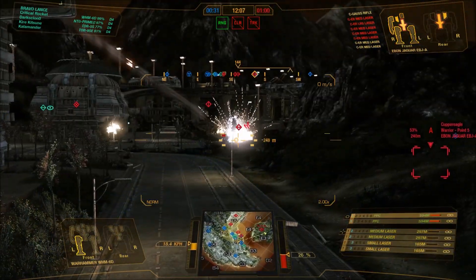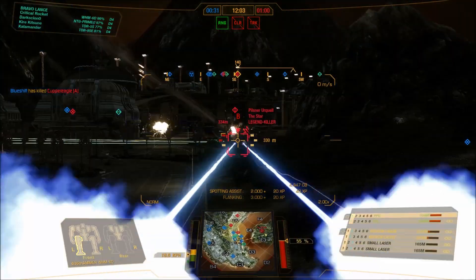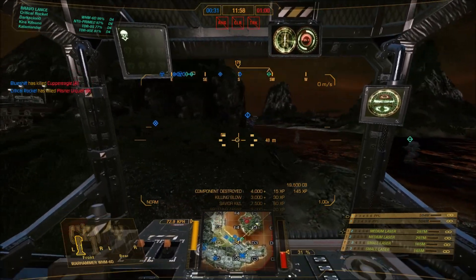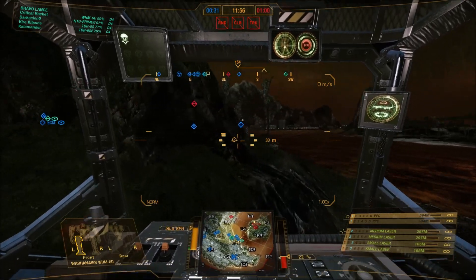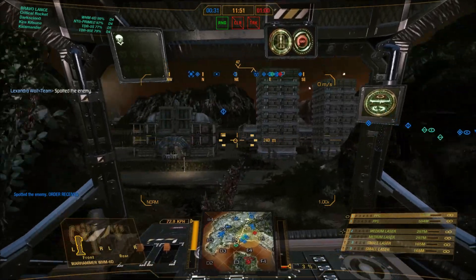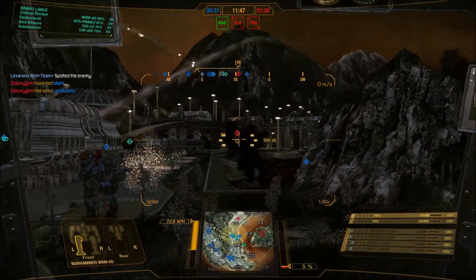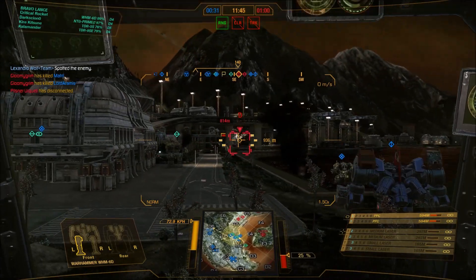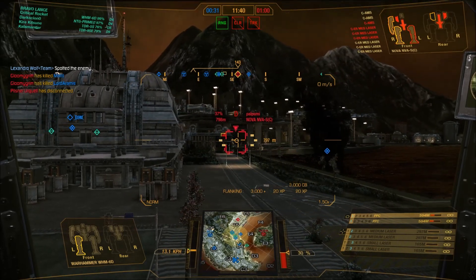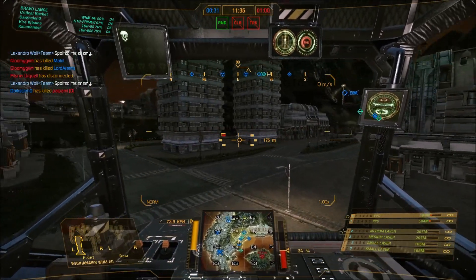70-ton heavies are not bad to pilot or come up against. The speed is okay, but the silhouette is relatively easy to spot at range, so you have to keep that in mind when moving across open terrain, since you present quite a flat profile to anyone trying to snipe you. Outside of that, it's a pretty straightforward mech — just go crazy with whatever energy builds you want to run.